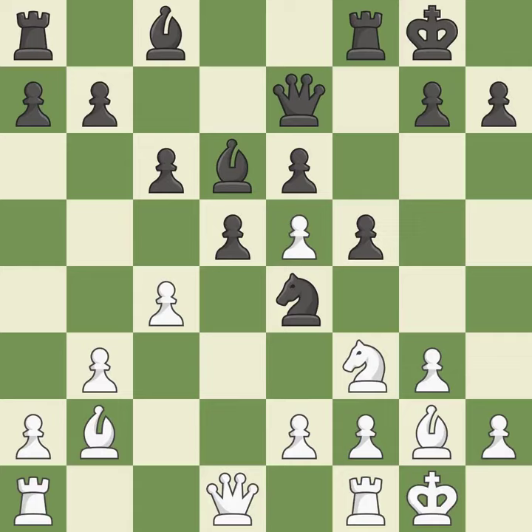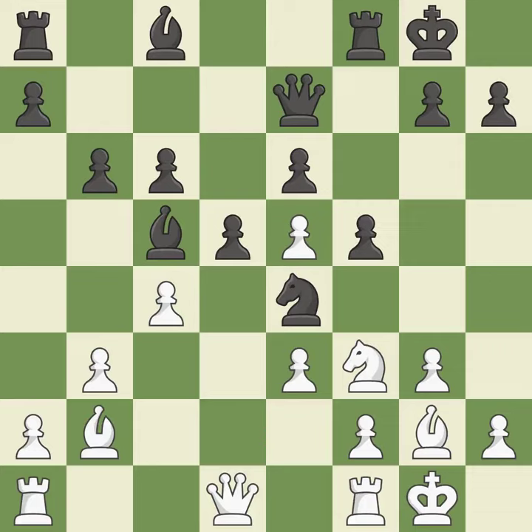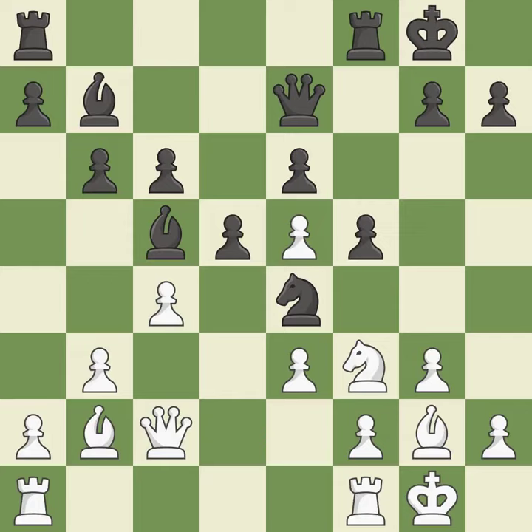Backs off — it is ideal. The bishop is now in a secure position. This threatens to pin a pawn — it is excellent. Now that the rooks can see one another, they can defend one another. The rooks are linked by this, making it easier for them to work together in the future. It is ideal. A powerful play.